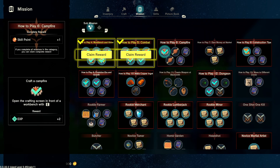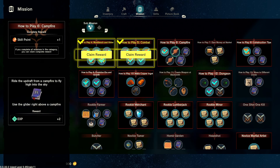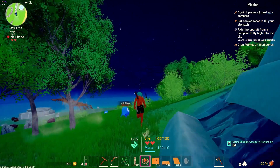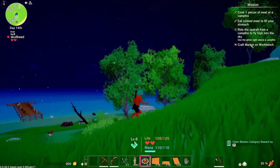If you press A you can actually check each mission individually. Like, cook this piece of chicken or whatever meat it is. The same missions are also shown on the top right of the screen.